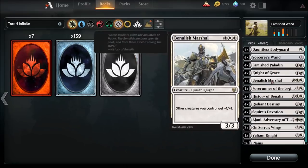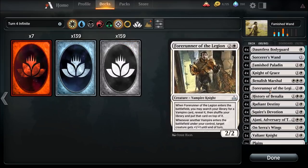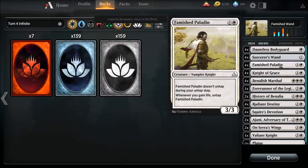Four copies of Benalish Marshal — mainly because other creatures you control get plus one plus one, and he's a human knight himself, so this is a knight deck. He is a three-drop, and all plains — we're running nothing but plains. Forerunner of the Legion acts as a tutor. We're only running one copy because other than the tutor ability it doesn't do much. His second ability — whenever another vampire enters the battlefield, target creature gets plus one plus one — isn't key, but Famished Paladin is a vampire, so we can tutor him up.